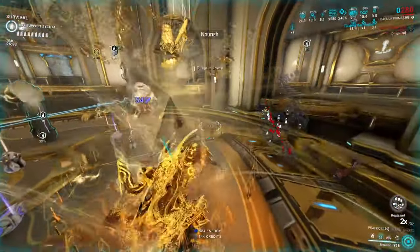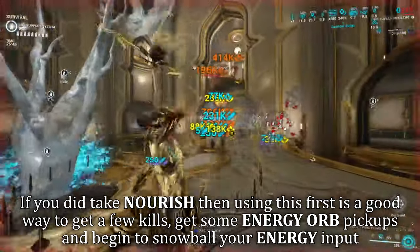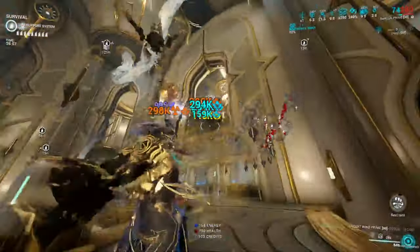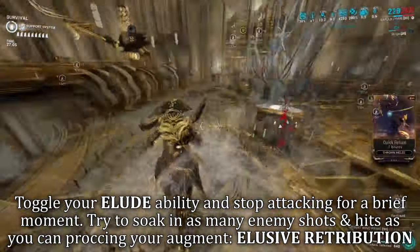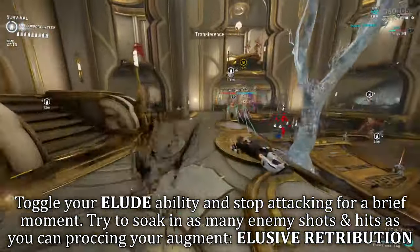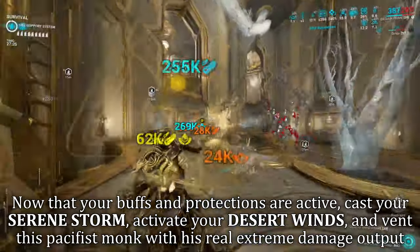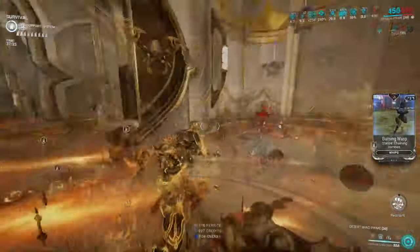For ability rotations, it's situational — it depends on how much starting energy you have and what mission type you're in. I'd recommend beginning with Nourish and getting energy kills with weapons, or casting Desolate Hands for early protection. Whichever you choose, follow it up with the other. Once those are up and rotating, pop on your Elude ability, stop attacking, and face the direction most enemies are attacking from. This helps lose Restraint way quicker while also procing and stacking your Retribution Augment. Then it's time to go unholy with your damage — get your Desert Wind active and start mowing down enemies. It's definitely a recommended Warframe for Steel Path content.